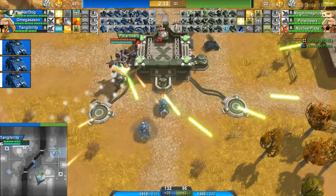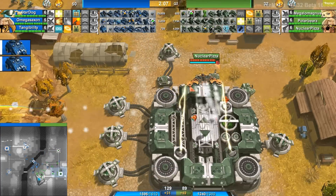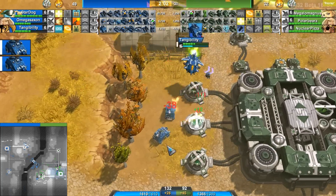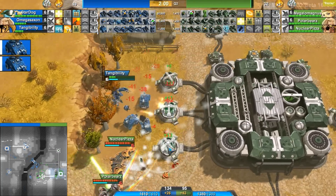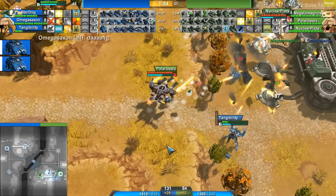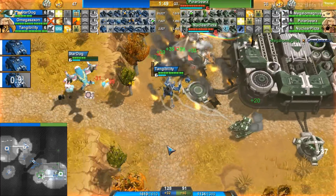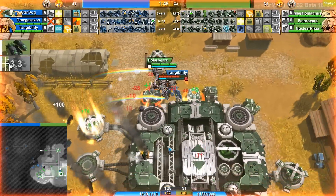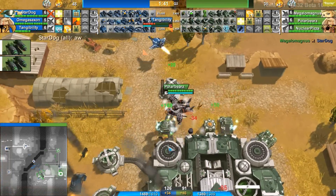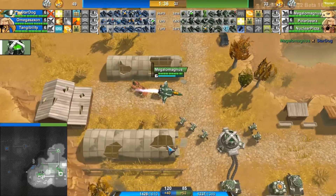Polar Bears actually sends units to the front door, which does force a small defense from Green. Tangibility also set these rebels over here and is going to try to take out some money makers — one does go down, and another one. Polar Bear does grab that one, but there have been two money makers going down for Green team here. And Tangi with that slingshot is going to be able to get back to his outpost. What a great attack.